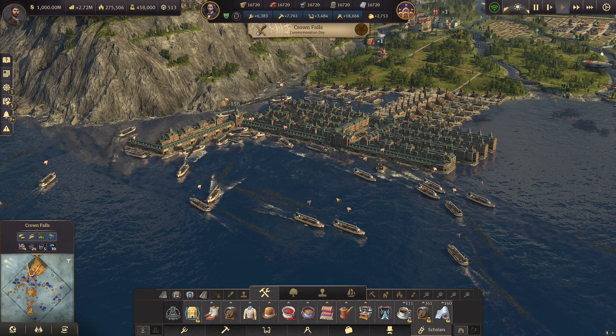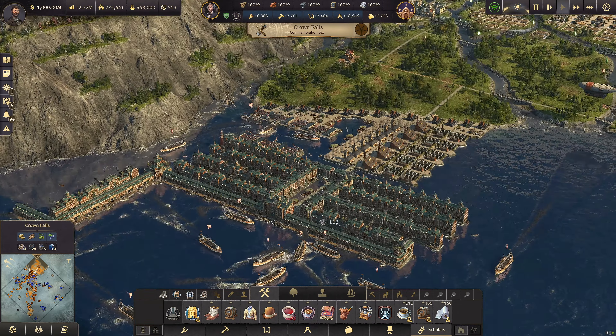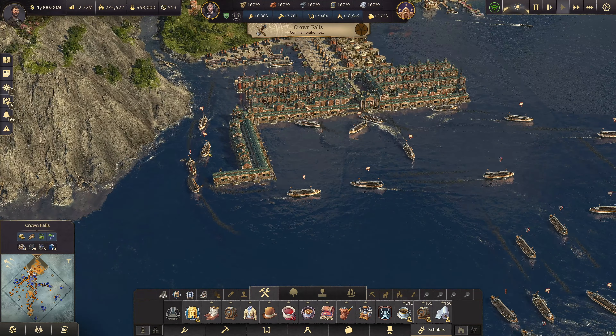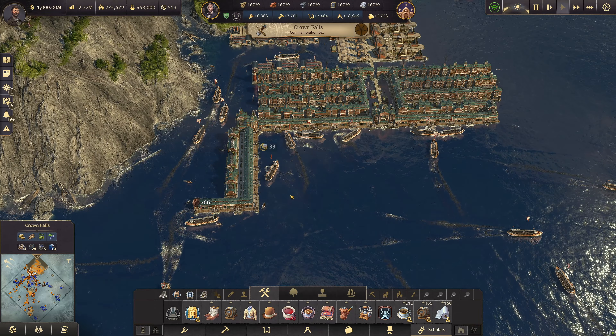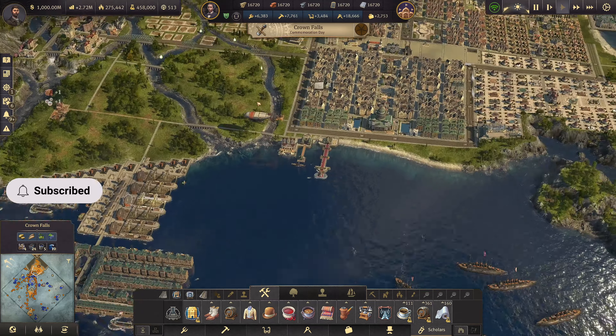Hello everyone, welcome back to the channel. Hoops Gamer here, we're back with Anno 1800, this is episode 44. We are looking at Crown Falls, our lovely redesigned harbour area. I'm pretty happy with it - they're kind of going in there, there is a bit of maneuvering they have to do but it's pretty okay. There's plenty of them here so anyway, that's fine.